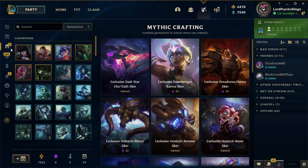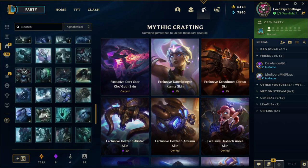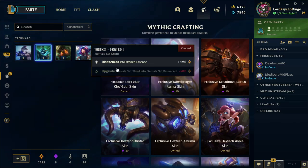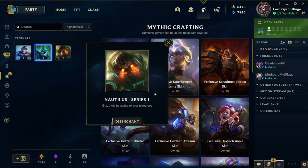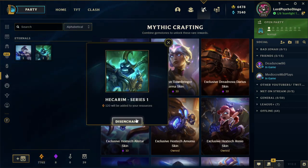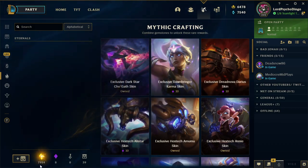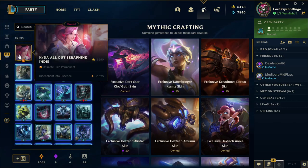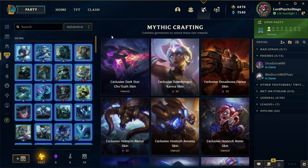Look at that — 120 of those. Five new champions. Eternals — I own all the Eternals because I have the pass; it was so nice to have, and it gives me little things to go around and do. So I am going to make some skin permanents. Seraphine — disenchant. You're with the whole skin.